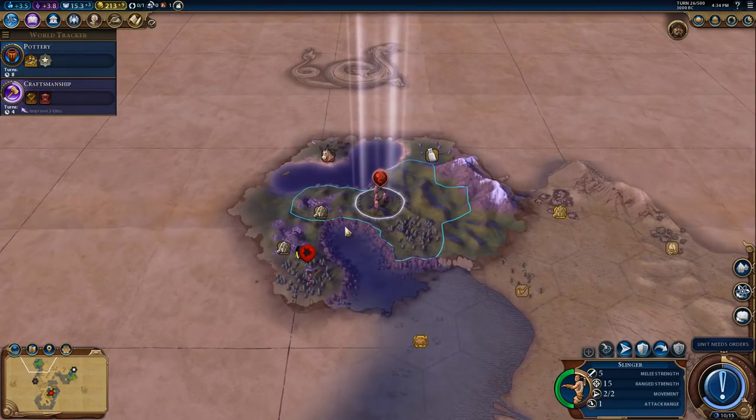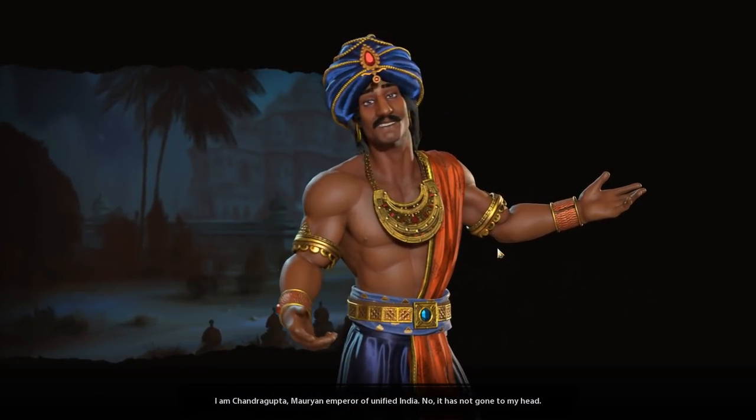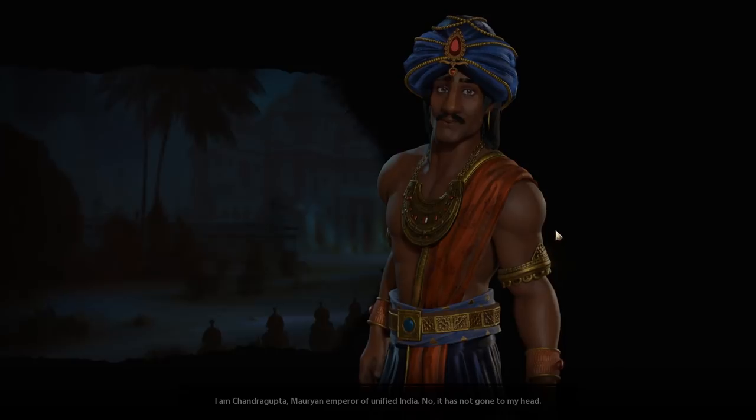Another little village hut - excellent. Barbarians! Nice, civic boost. And Chandragupta - lovely to meet you. No, it's not gone to my head, it's just gone to your muscles.